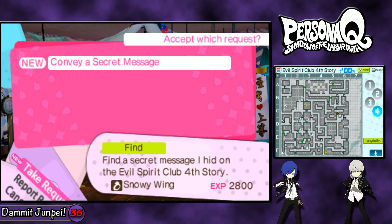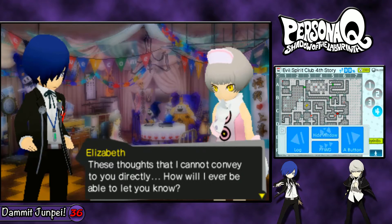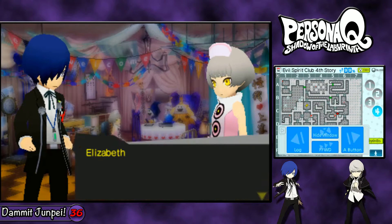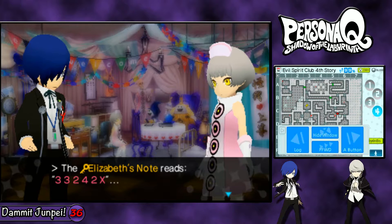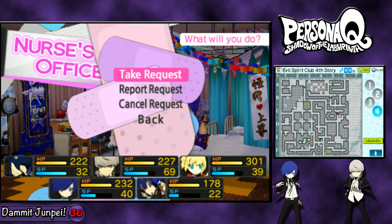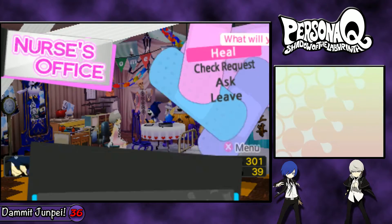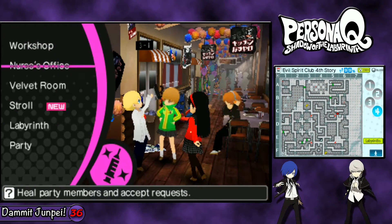Let us check requests. Convey a secret message — find a secret message hidden on the Evil Spirit Club 4th story. Sure thing, Kanji. Wait, no — this is for Elizabeth. There's an area where five small rooms sit next to one another. Elizabeth's note: 3-3-2-4-2-X. Five rooms — small rooms next to each other? She might be talking about these rooms, actually. That very well might be it. We'll take the request and probably solve it.